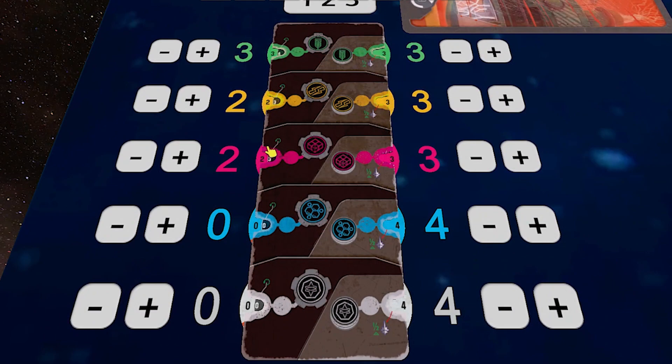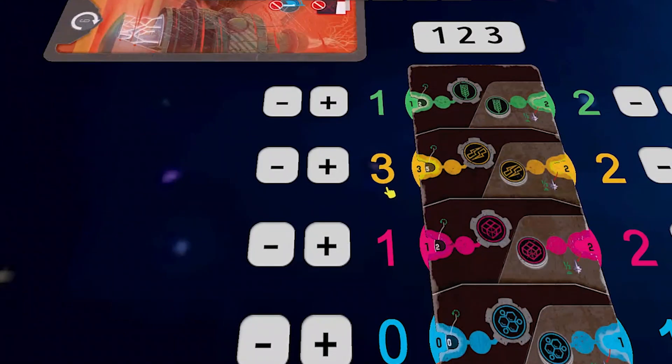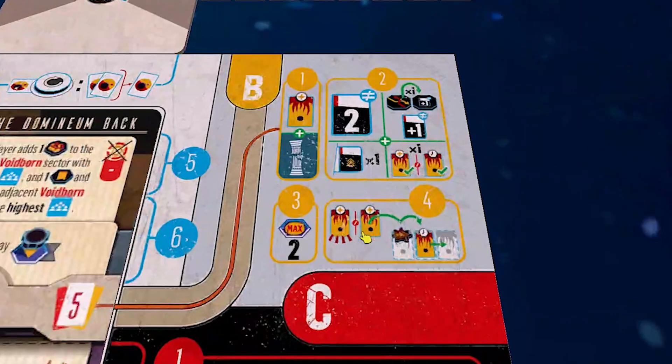I'm going to immediately gain production for that resource equal to the population of this sector, getting two miners guild production. There are these really cool sliders — right now it's at three steps gained, but the two red is the amount I actually produce. Not every step gains production, and sometimes steps gain more than one. So I'm going up two because of the two population — now I get three materials instead of the previous two. David, you also built in a two-population space, so your energy is now three production.